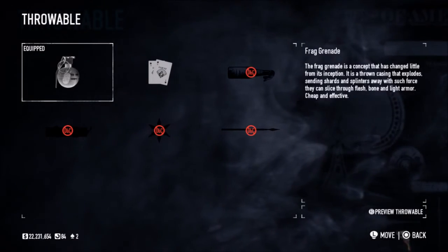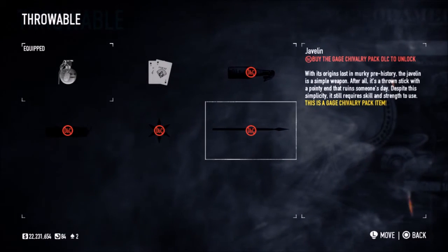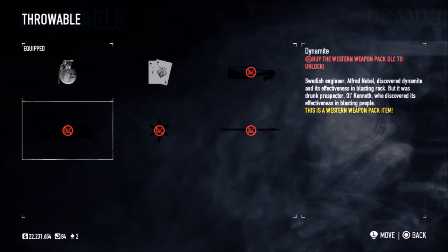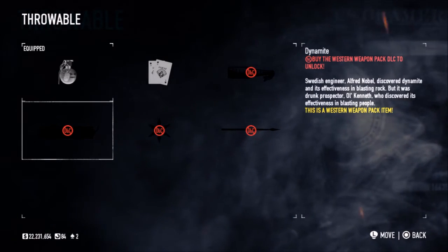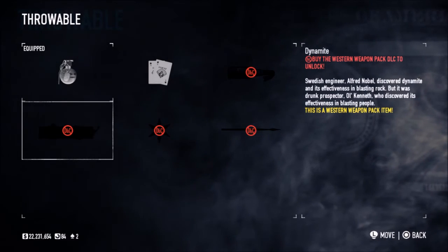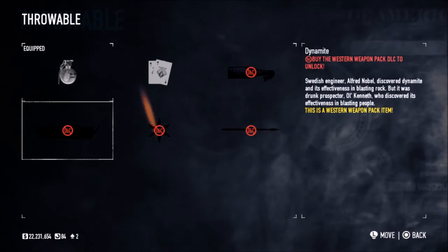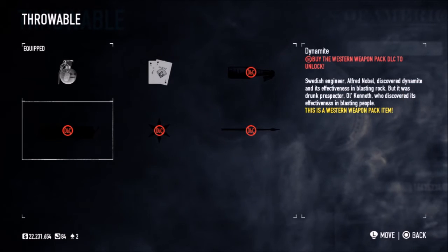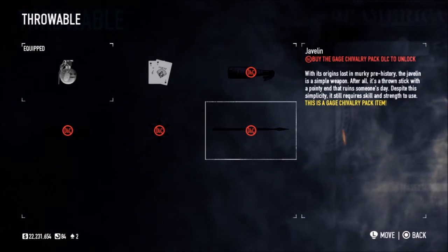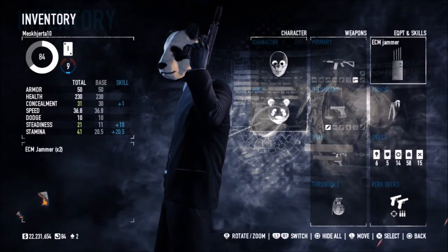For throwables — Frag Grenade obviously, Ace of Spades, Molotov, Javelin, Shuriken, and Dynamite. Before we only had the frag grenades as throwable weapons. It's nice now that we have more than one throwable weapon — two are available for free, but there will be six available with DLC. That's great to see.